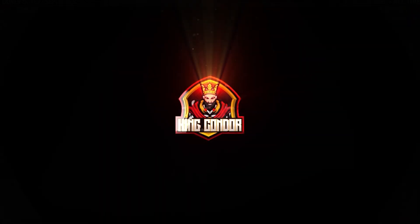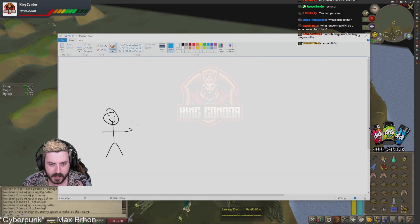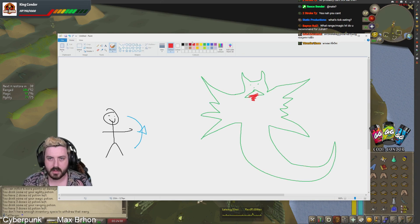All right, this is me. All right, I look like Brock from Pokemon. All right, let's say I've got a bow. It's a bowfer. And then you've got — let's just draw Zora. How does Zora look? Like this. All right, that looks like Zora. That's pretty good, right?